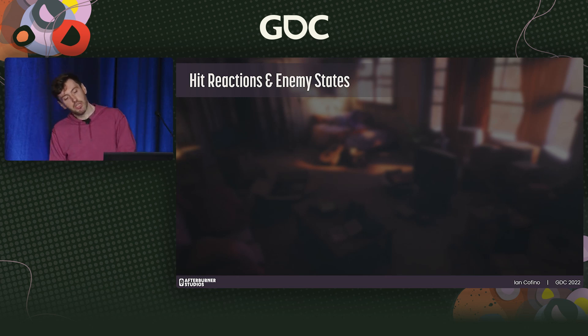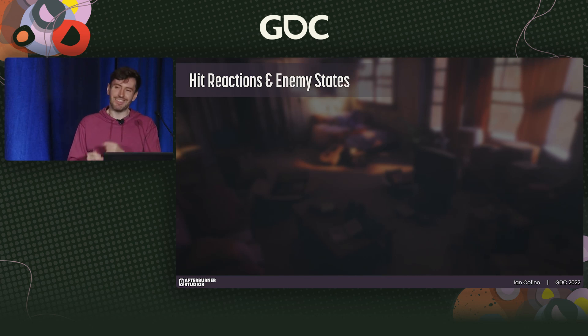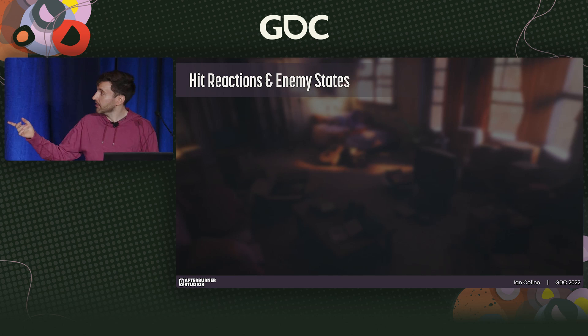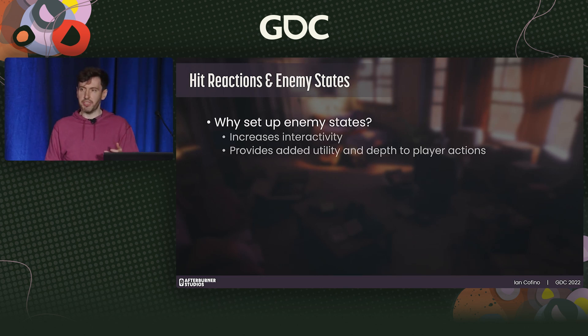Now, enemies. There is far more than enough to say on enemy design — that could be its own talk. I'm going to focus instead on a high-impact area often overlooked in indie titles: hit reactions and enemy states. Why design elaborate enemy states and devote resources to creating hit reactions? Aside from increasing interactivity, they provide critical utility during combat. How you want your enemies to respond to your player's input becomes the building blocks for the structure and pacing of combat.